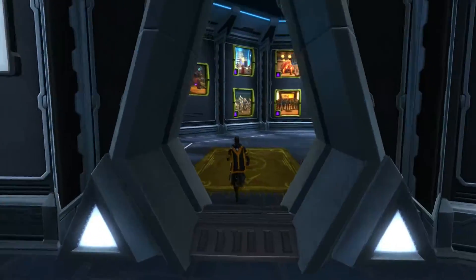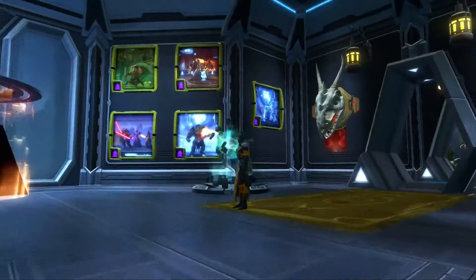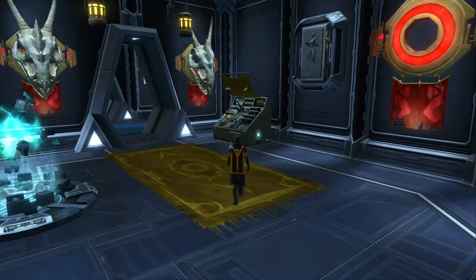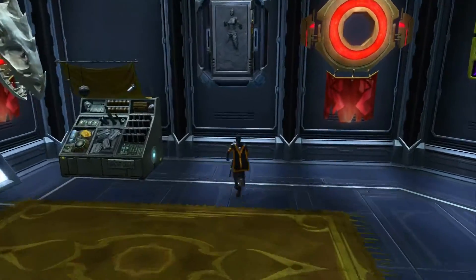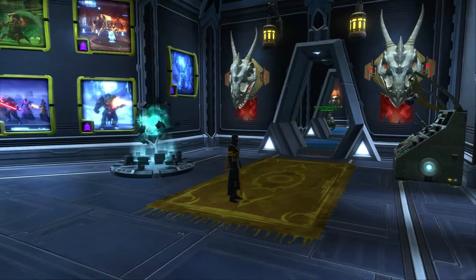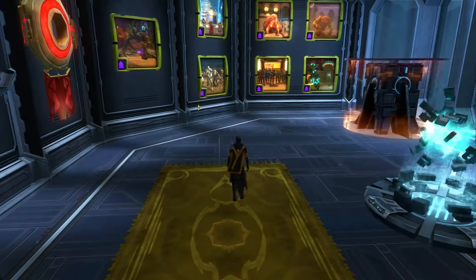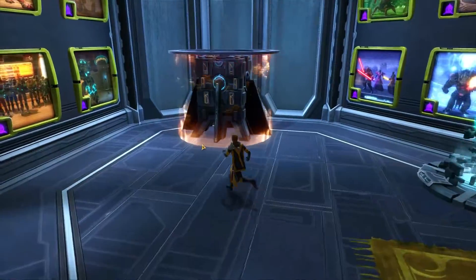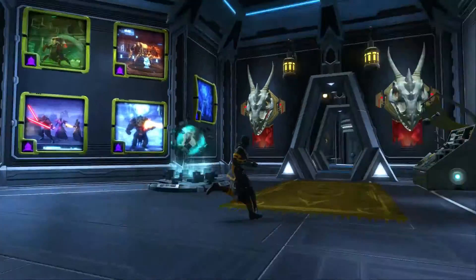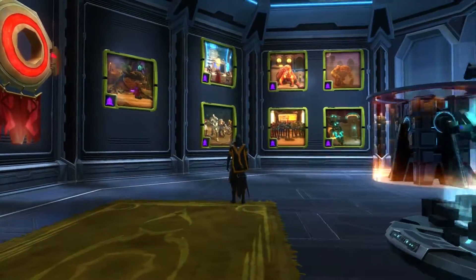The first room I'll show off is my Scum and Villainy slash Terror from Beyond room. It's got decorations from the raids, including my trophies for the hardest level I've completed so far — and even if I don't have decos from the raids themselves, I have decos themed from the raids. In this case I got some Kray Dragons, a frozen Karmanite dude, his little stall, merchant rug. For TFB I got the power core and hyper gate irregularity. It's kind of a plain room and feels a little empty on one side — I'm not sure if I'll fill that or not.